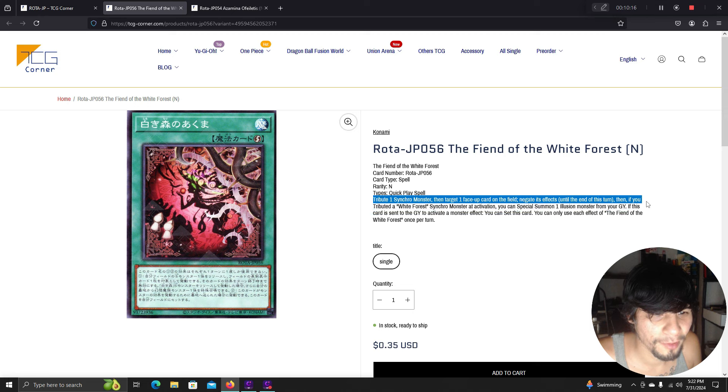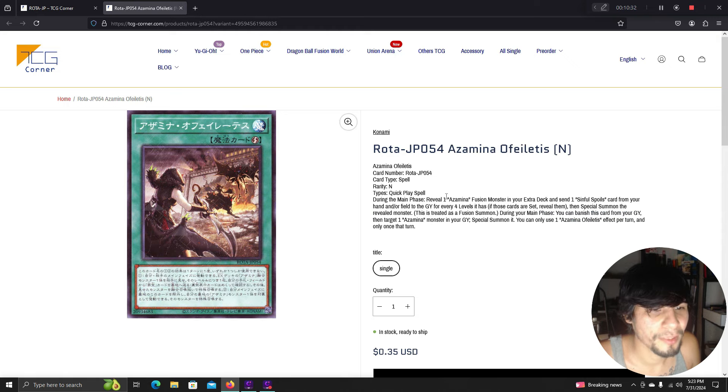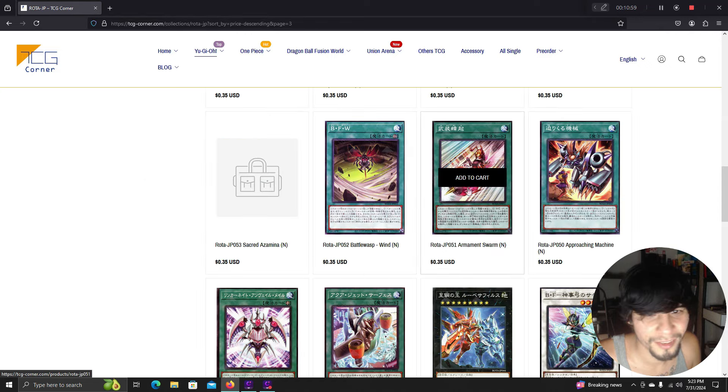Fiend of the White Forest: tribute one synchro monster to target one face-up card on the field and negate its effects until end of turn. If you tribute a White Forest synchro monster, you can special summon one illusion monster from your graveyard. If this card is sent to the graveyard to activate a monster effect, set this card. Azamina quick-play: during the main phase, reveal one Azamina fusion from your extra deck, send one Sinful Spoils card from your hand or field to the graveyard for every four levels it has, and special summon it as a fusion summon. During your main phase, banish this card from your graveyard to target one Azamina monster in your graveyard and special summon it — all of these cards just continuously recycle.